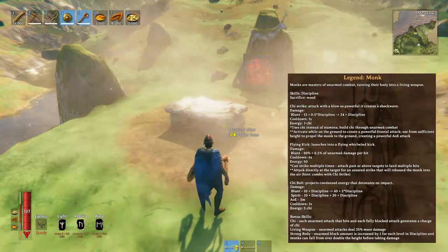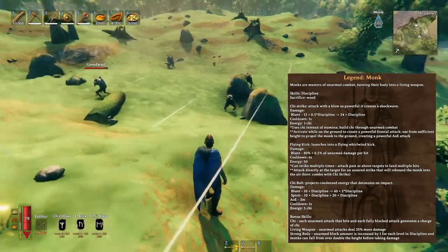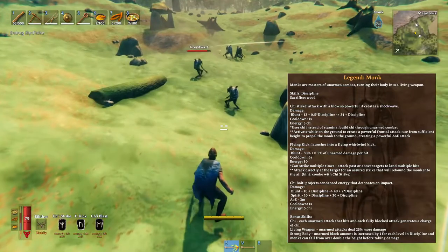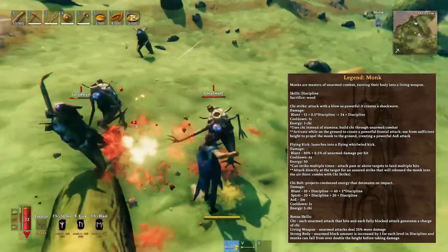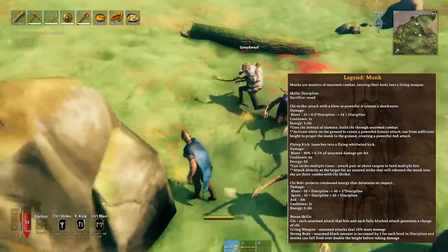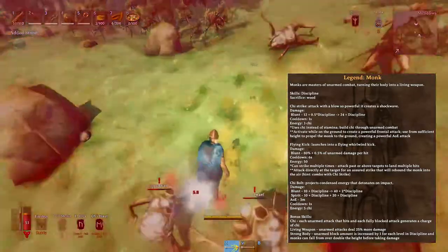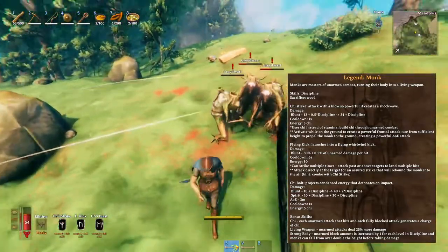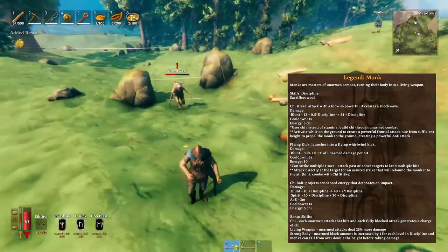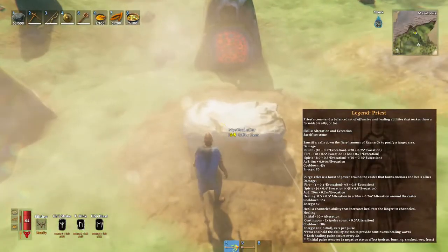Then we have Monk — you sacrifice wood. Monk uses Chi instead of stamina. To build up Chi you need to be unarmed. In the top right under Monk it shows you the number of Chi stacks you have — they seem to fall off after 10 seconds. The first ability takes three Chi: Flying Kick, which projects condensed energy and detonates on impact. That takes five Chi.